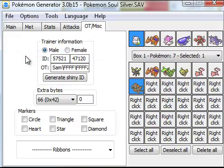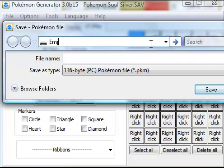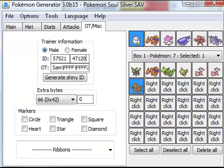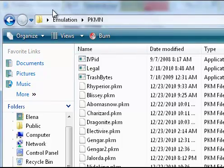Now hit Save File, then go to Save Pokémon from tabs. I have a folder for all my Pokémon files — it's under Emulation > Pokémon. Save it right there.